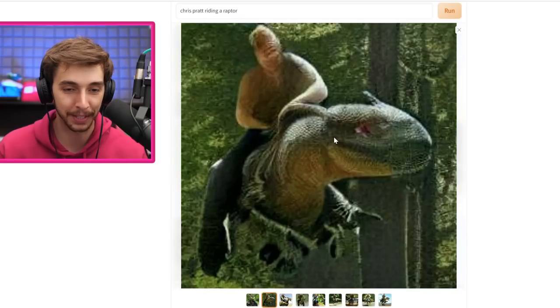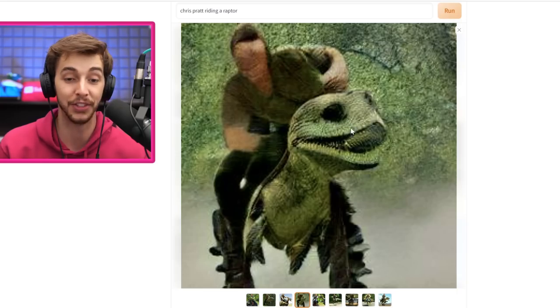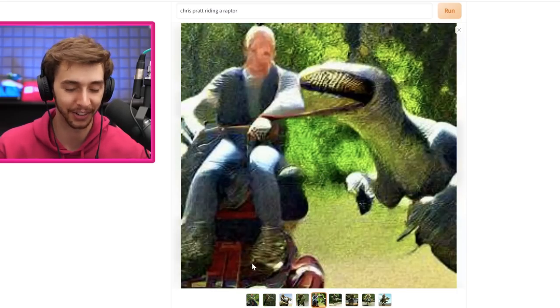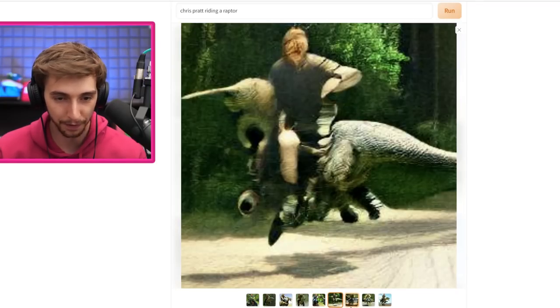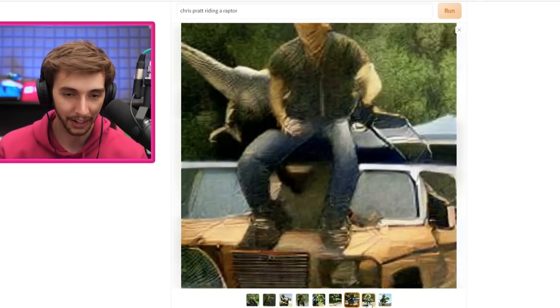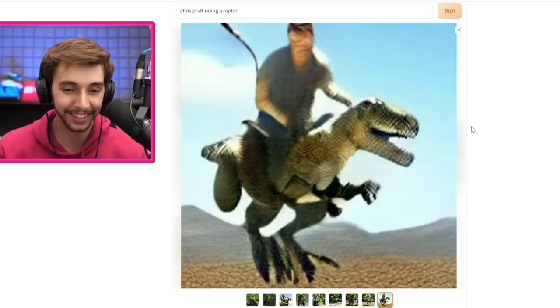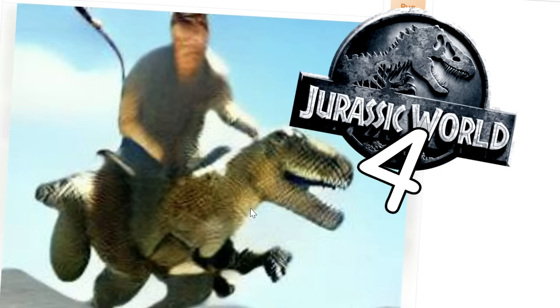Chris Pratt riding a raptor. This is a cursed image. This is just a guy on a tractor? What is that? That's like a flying thing. That's just on a car. There we go, that's good. That's like a desert-y one. Perfect. Jurassic World 4. Done.